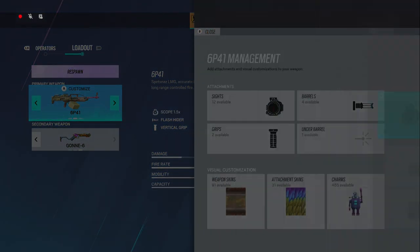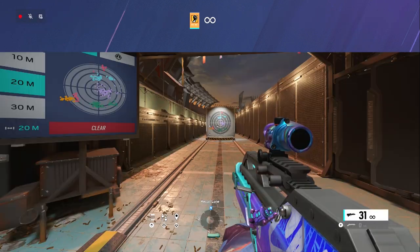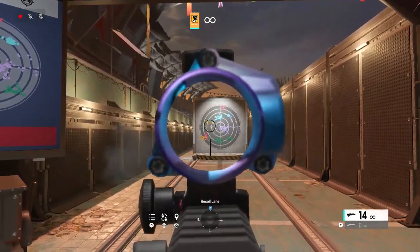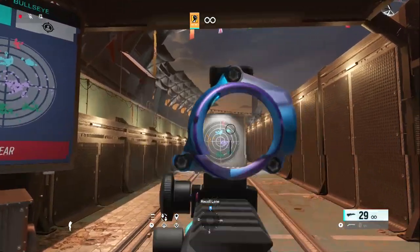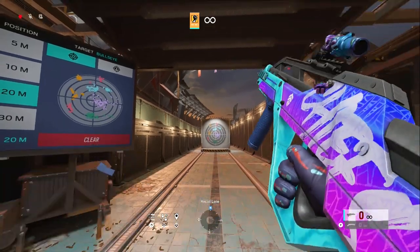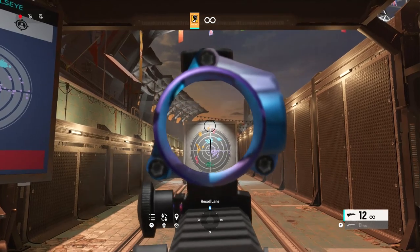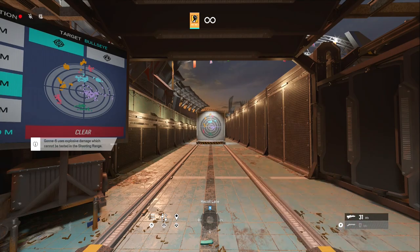Finka: I prefer to run the LMG with 1.5, flash, vert, but that's up to you. This gun's pretty good too — I'll try the Spear first. I don't really play Finka. It took two tries but when I did, this gun has no recoil either. I'll have to keep that in mind and try some Finka out.